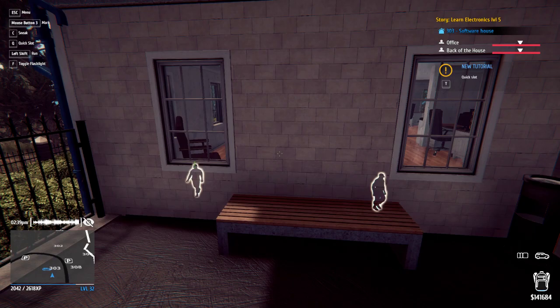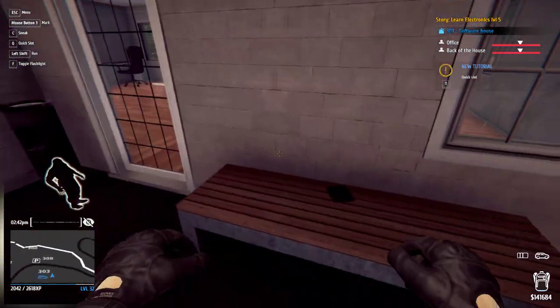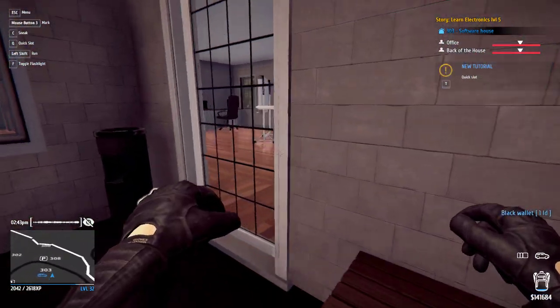Then jump up on top of the gutter. Make sure not to fall. Get on there, just jump and get on. Then take this black wallet on this bench.